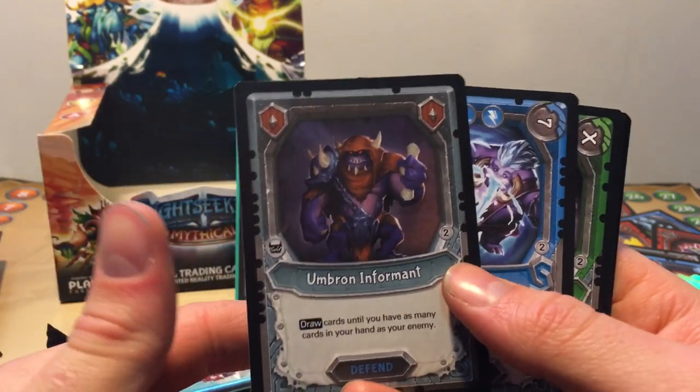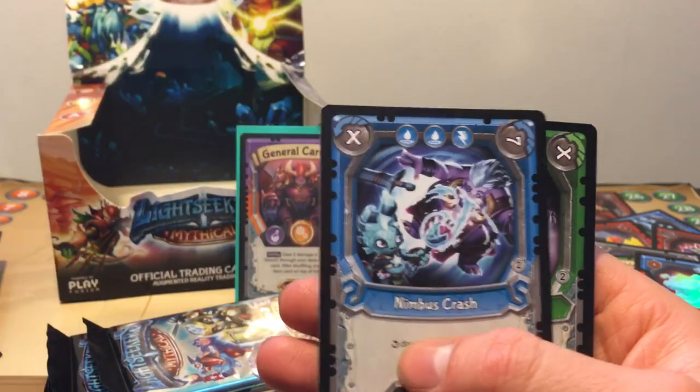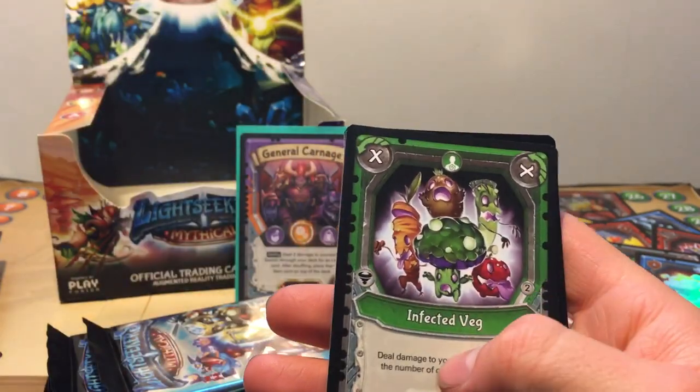That uncommon was a Dawn Stalker in front of this one. Ombron Inform, Nimbus Crash, Infected Vague, and a Foil Pathfinder. Not bad.